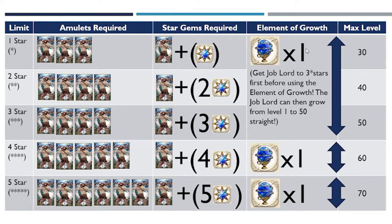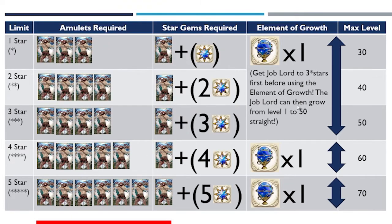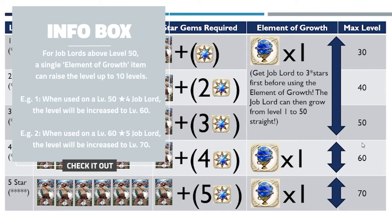Take note, this is quite important: if you're using the element of growth, please get the drop lot to at least three stars first, so with the maximum level of 50. When you use the element of growth, it will grow the drop lot from level one to 50. Always limit break it to three stars first before using the element of growth. After level 50, the element of growth will upgrade the drop lot by 10 levels. So if you limit break it to four stars and use one element of growth, you will grow the drop lot from level 50 to 60.